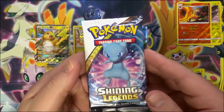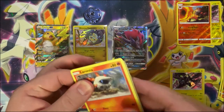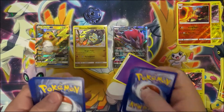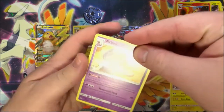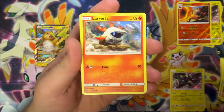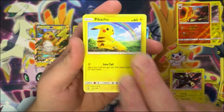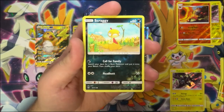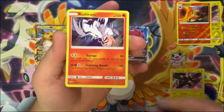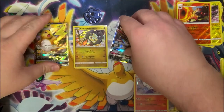One more pack to go — a Shining Mew pack. Hopefully if we pull another Shining Mew, I am not opposed to having doubles of shining cards at all. Psychic energy. We have an Arbok, a Pokemon Breeder, a Lillie, Larvesta, Purrloin, a Croconaw, a Pikachu, Ekans, a reverse Scraggy — I have that one — and our final card is a Reshiram holo. Cool, cool, cool. Can't remember if I need that one — it's been a while since I've looked at my binder for these.